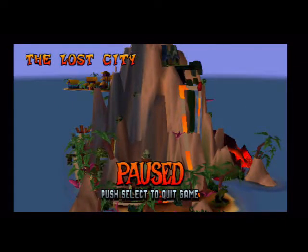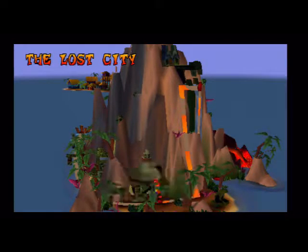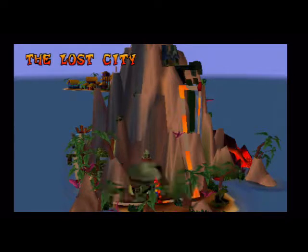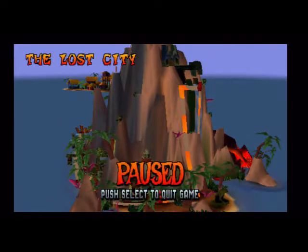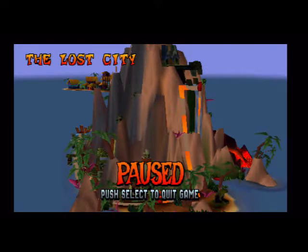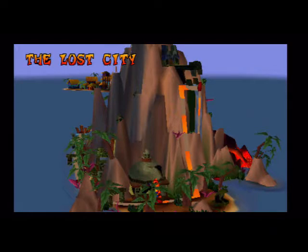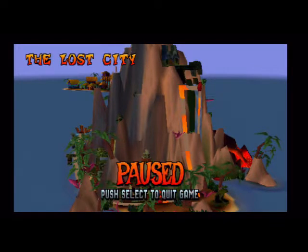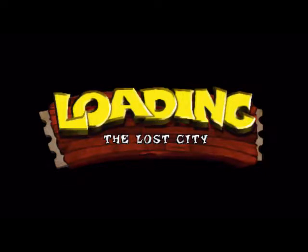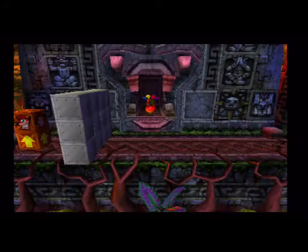Hey everyone, this is Clannagamer here with more Let's Play Crash Bandicoot. In the last part, I finished the first island, got on with the second island, and defeated Ripper Roo. I had to do it again because of the save data issue, as it always does. Without further ado, I'm going to get on with the next level which is The Lost City. This is where you get the first colour gem, which is the green gem.